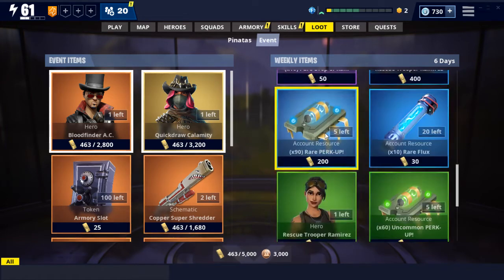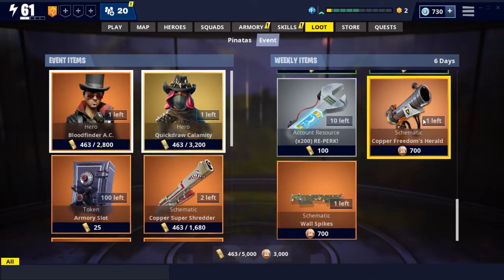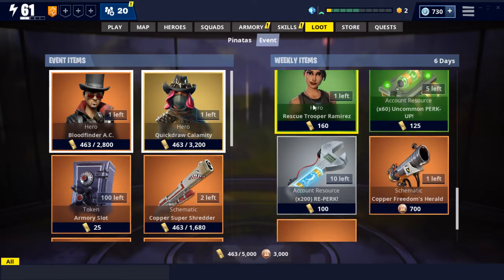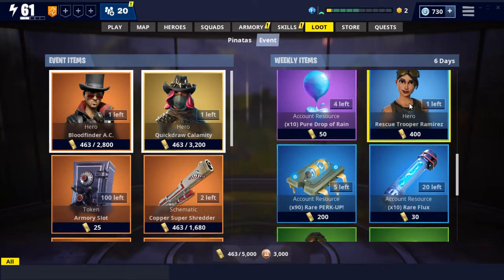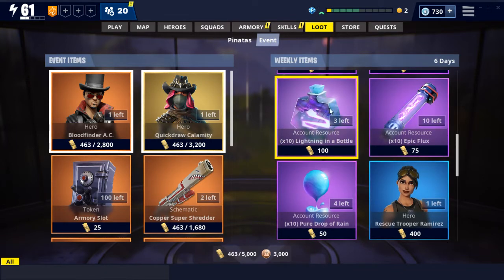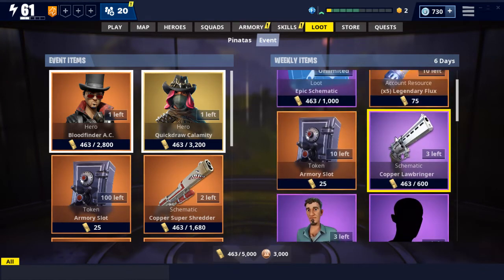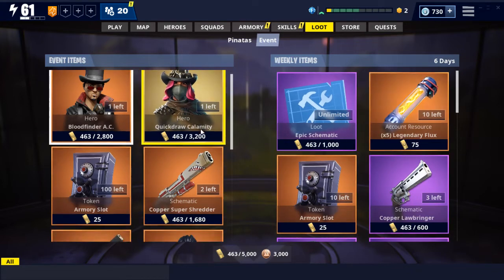There's no Rat Rod Weapons or anything. We've got Wall Spikes and the Copper Freaknum's Herald, Reaperk, Uncommon Perk Up, Rescue Trooper Ramirez, Rare Flux, Rare Perk Up, Rescue Trooper Ramirez again, Purple Drops of Rain, Epic Flux, Pure Drops of Rain, Lightning in a Bottle, Eye of the Storm, Storm Shards, Defender Gunslinger, Survivors, Copper Lawbringer, Token Slots, Legendary Flux, and Epic Schematics over here.